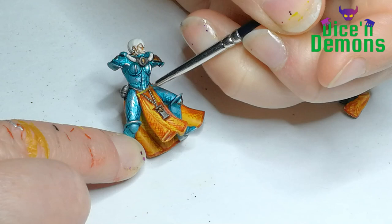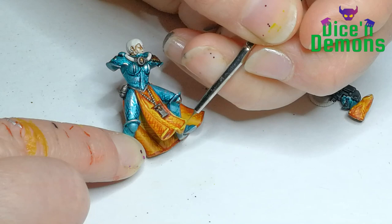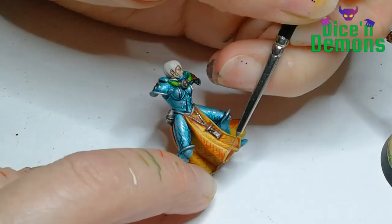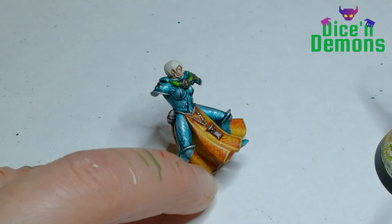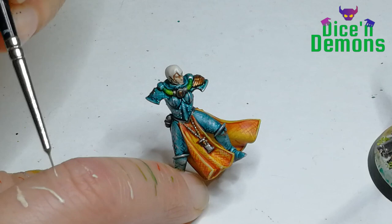Then I go back over the cloth, this time using Flash Gits Yellow from Citadel — doing both cross-hatching and edge highlights. I know it gives a bit of a cartoonish look with these really sharp edge highlights, but I just really enjoy that look. The very last touch is a bit of Wraithbone, just to make some of the edges appear really sharp and highlighted. Same as with the armor, I try to do it with moderation — this is actually an instance of less is more, which I sometimes apply when doing highlights.